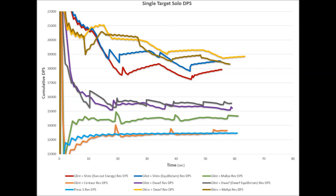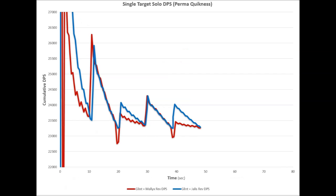Taking Centaur really tanks your damage, so you should only take it when it's needed. If you're just starting out and you don't have Herald yet, you should take Shiro and Dwarf. Here's the Revenant DPS under permanent quickness and alacrity.